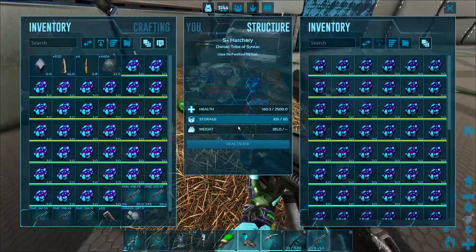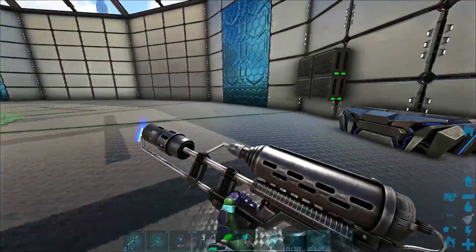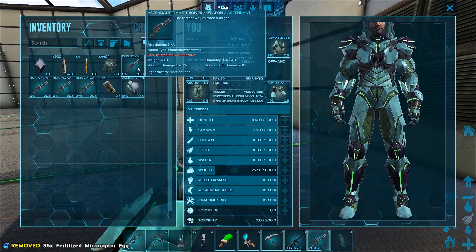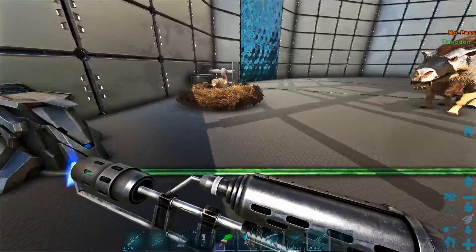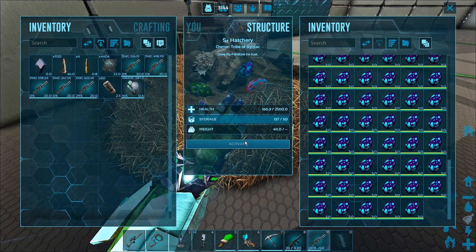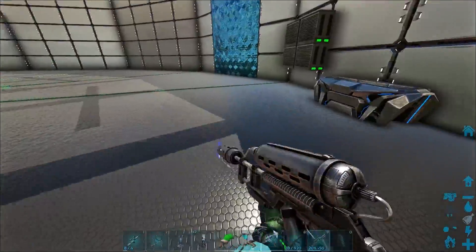Did these not incubate at all? They should have incubated — why aren't they incubating? Is this thing broken? Let's just chuck down a bunch of them; I guess they're just gonna hatch up naturally. I do have the hatch speed turned up quite a bit so it should be pretty quick. That's kind of weird though, usually this thing incubates them as well. Did it not work for any of them? That is so weird — oh, now it's working! I guess it's gotta do a little twerk to make it work.